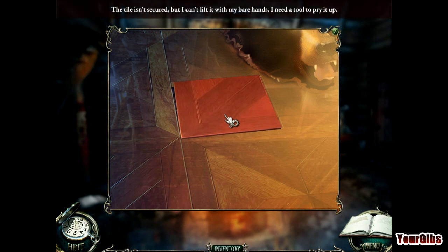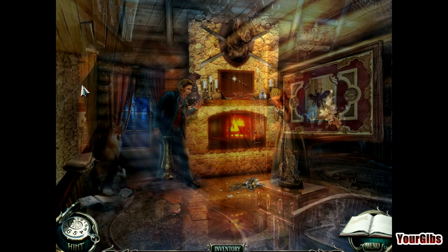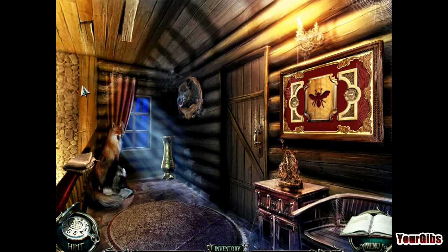The tile isn't secured but I can't lift it with my bare hands — I need a tool. So it looks like we're actually going to have to get a crowbar in this game, which from my experience is actually pretty late. But in one of these types of casual games, it's all good — everyone loves a good crowbar here and there.